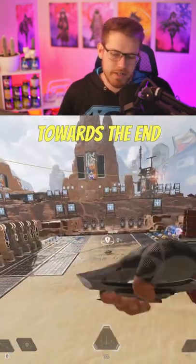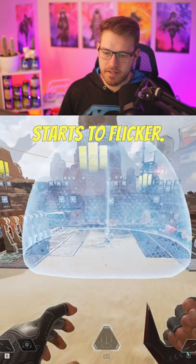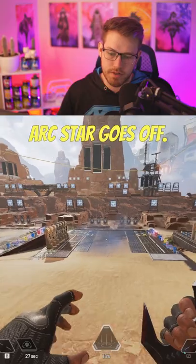Specifically the Arcstar. Towards the end of the bubble, you'll notice that the laser in the middle will start to flicker. When it starts to flicker, count down to four, throw the Arcstar at the top, and the bubble will disappear before the Arcstar goes off.